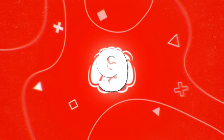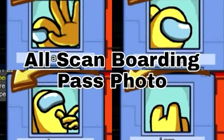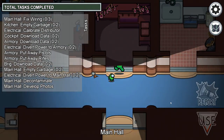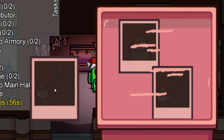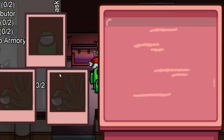Coming in at number 9, we have the Drake easter egg. If you remember some easter eggs from last year, you might know about the Polus task in which you can find a reference to Hotline Bling on the ID cards. It looks like Innersloth have doubled down on this easter egg with Airship. If you go into one of the rooms in the main hall and drag the photos into the tray, you can watch them slowly develop, and you can see that these are actually taken straight from the Drake meme.